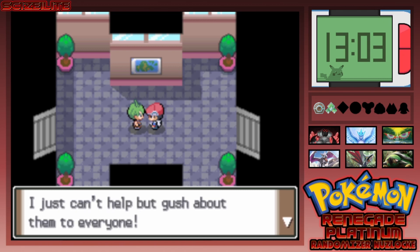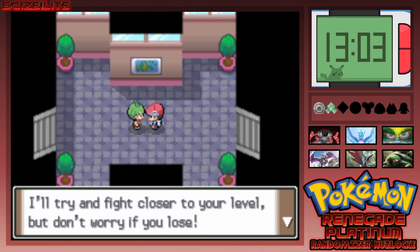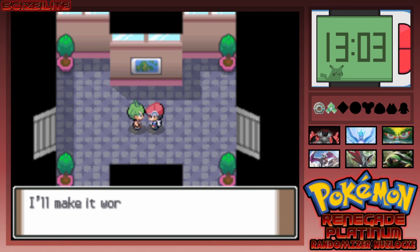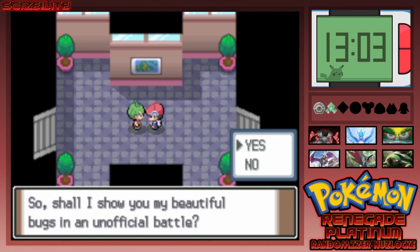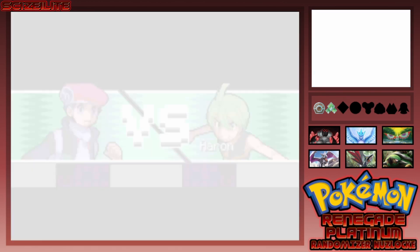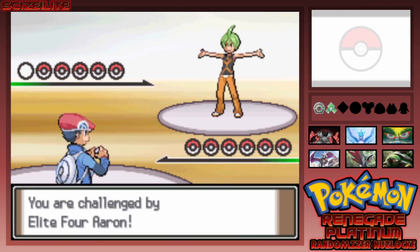He says Bug types are nasty, mean, and yet beautiful — some of them are really strong too. He wants to show me some beautiful bugs right now. Please don't do that! Okay... so this is happening. He says he'll try and fight closer to my level, but it's fine if I lose. I thought it would let me switch my party around — but I'm leading with Torterra and I don't have a choice. It's literally showing the Elite Four battle screen and music!